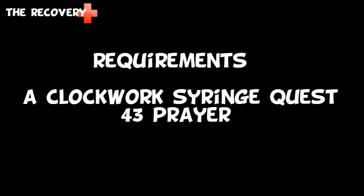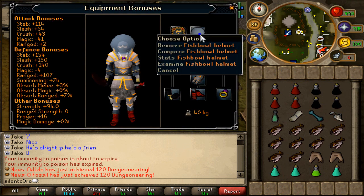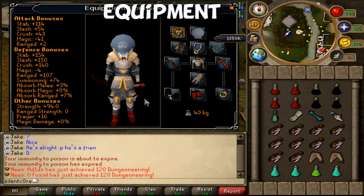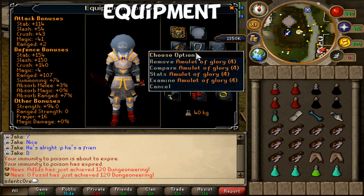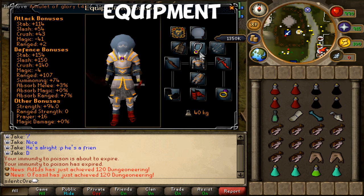It does however have some tricky requirements. You'll need to have completed the Clockwork Syringe quest, and that has some hard requirements to start it, and many other prerequisite quests. You'll also need 43 prayer to use Protect from Melee. For equipment, you'll need the fishbowl helmet and the diving apparatus — you can't even enter the dungeon without them. In the neck slot I've got the glory, or you can use the fury.